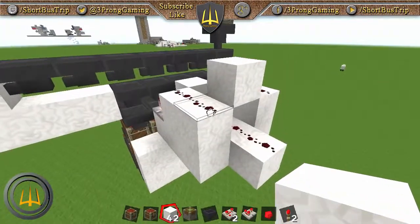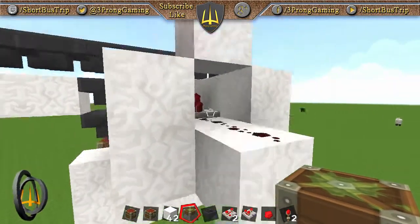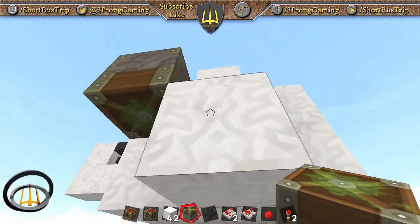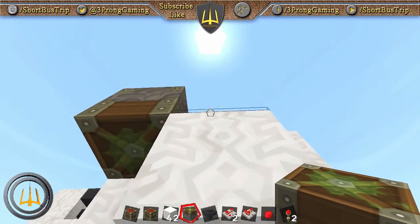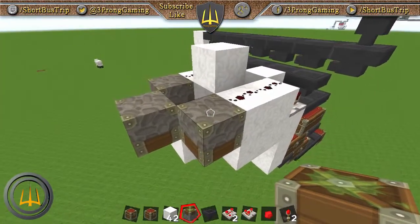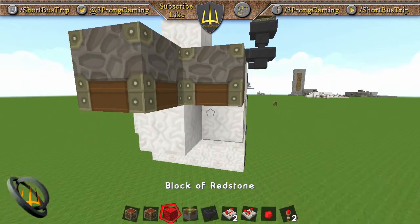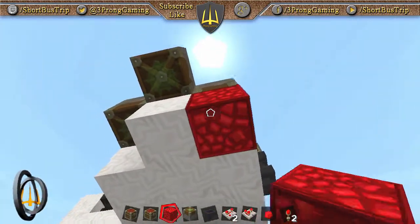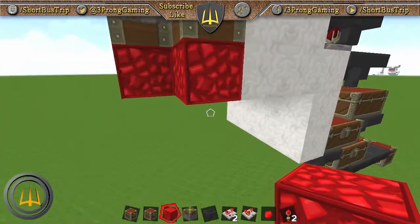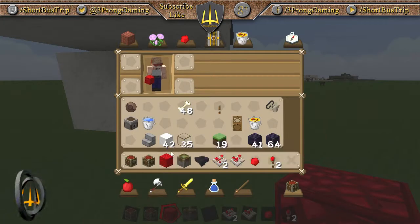Now we need sticky pistons — just one per sorter, like that, like that, and like that. Now we need one block of redstone for each of those, then get back to our building block.